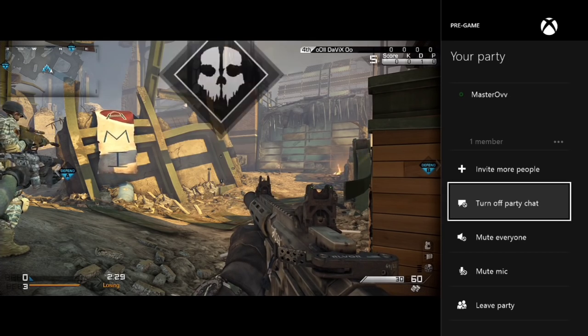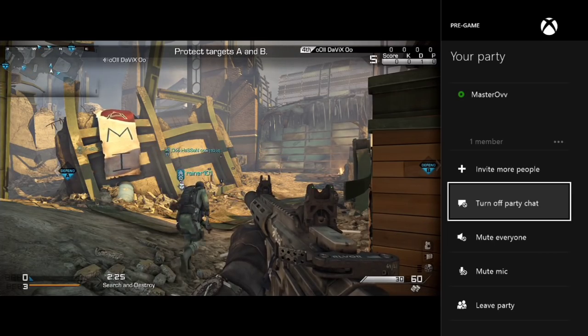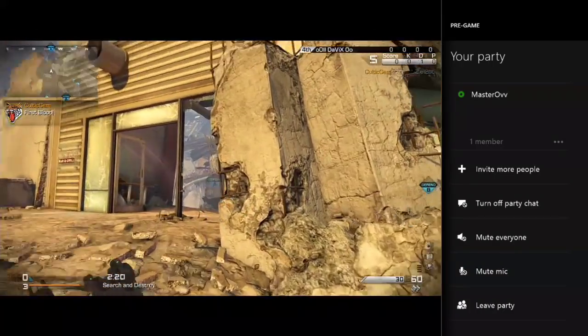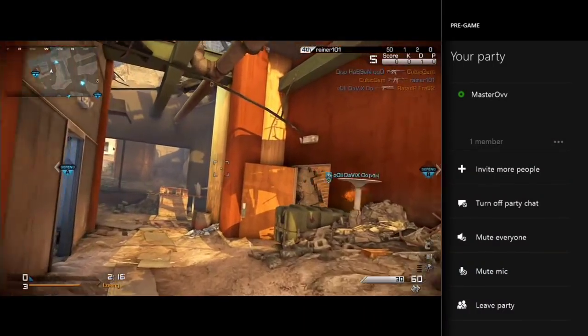Then go down to Turn On Party Chat. Now you should see next to my name at the top there's a little green indicator, and now if you have your mic connected and you are in a game — like this Call of Duty game here — you will be able to talk through your mic headset and not through Kinect. Hopefully that will sort the issue out for you.